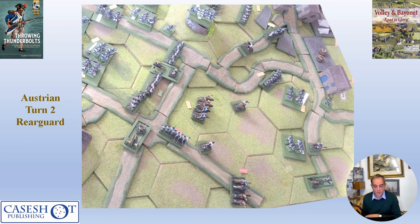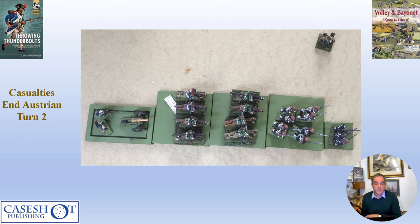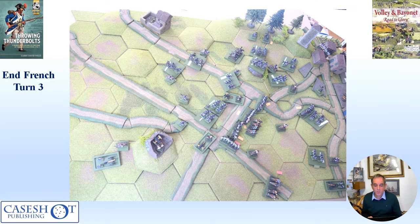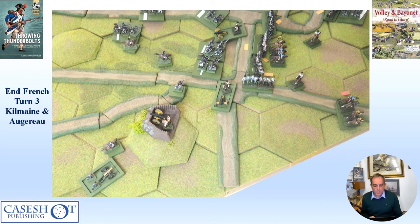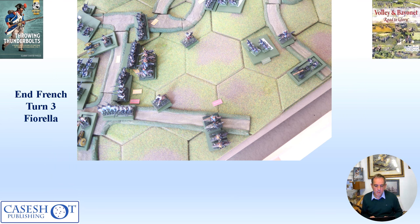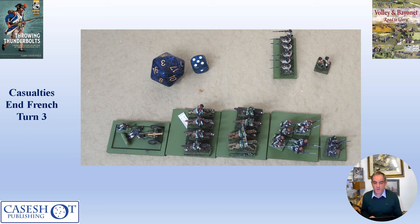Regarding the Austrian rearguard, there was an unsuccessful action as the Austrian cavalry charged one of Fiorella's infantry stands and was repulsed. Casualties at the end of Austrian turn two were heavily against the French: five stands lost to only one Austrian stand. At the end of French turn three, one Austrian infantry stand was destroyed by French fire, and on the French right Algorel was preparing to attack again. Fiorella had seen off the cavalry facing them, though casualties were still five French stands to two Austrians.